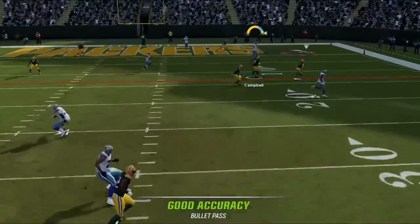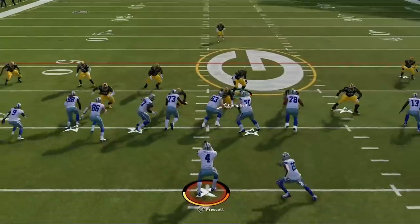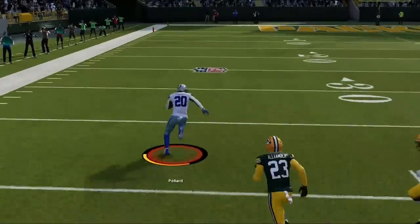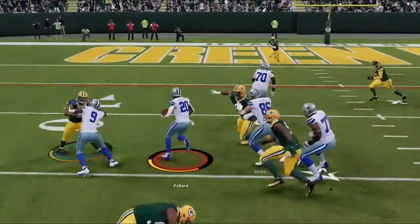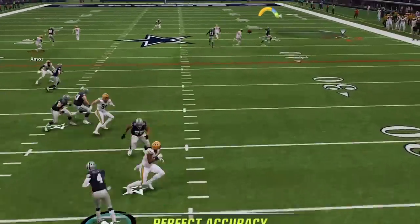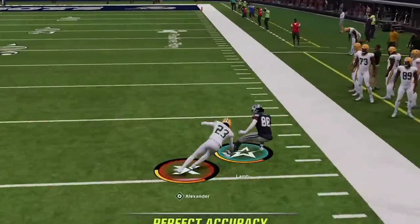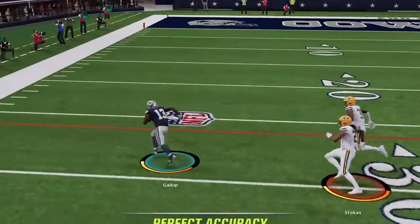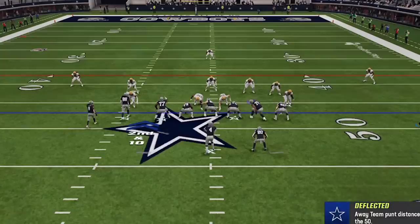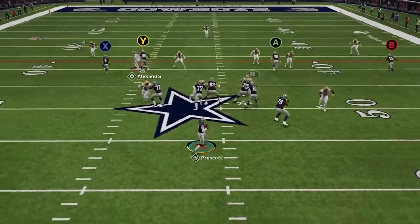This is the hardest offense to stop in Madden 23. It has explosive run plays, glitch routes that beat any defense, and one-play touchdowns that can score against every defense in the game.